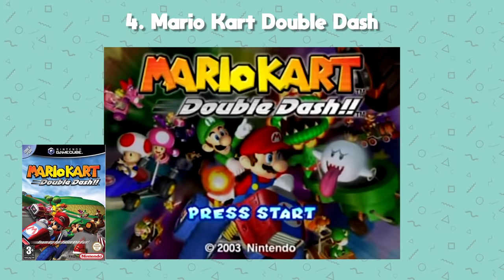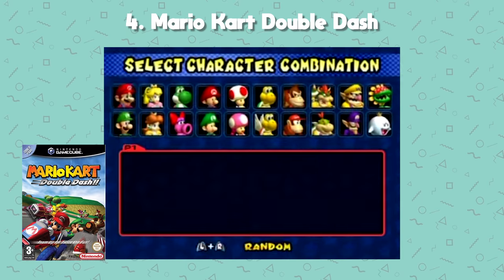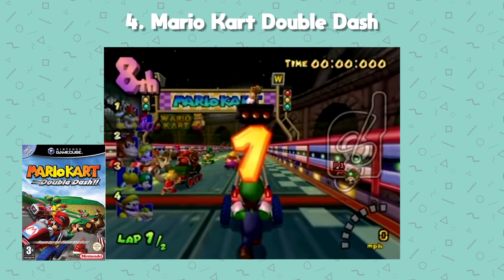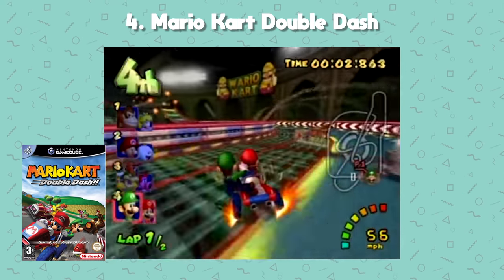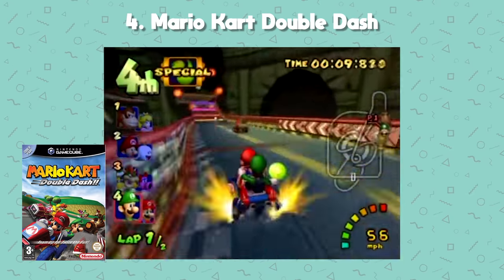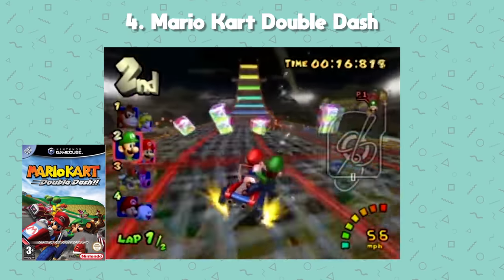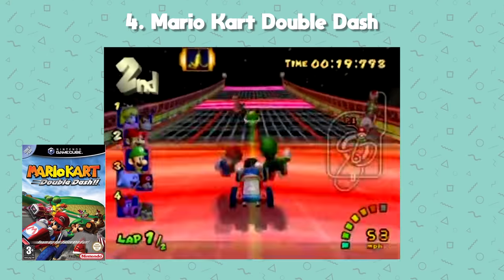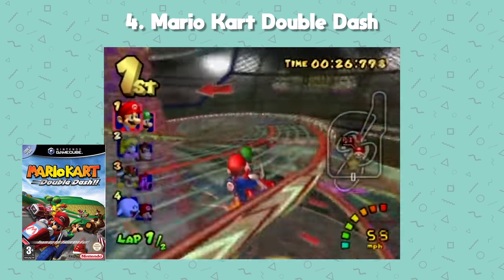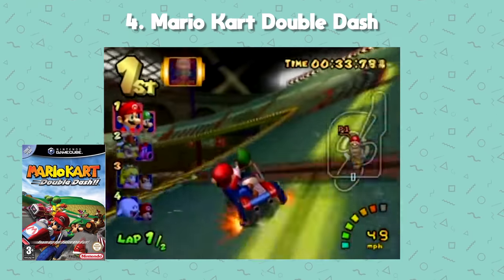Number 4: Mario Kart: Double Dash. This is a unique game as it's the first to feature two characters per race — one drives the chosen car while the other stands on the back throwing items at opponents. Players can switch at any time and team up with a friend on the same kart. Double Dash introduced more new characters, power-ups, and courses to the Mario Kart scene, and following the success of Mario Kart 64 it went on to become the second best-selling game on the GameCube.